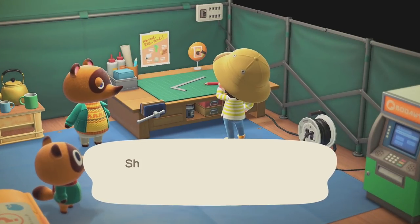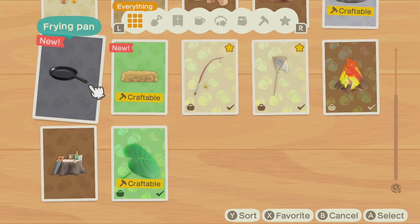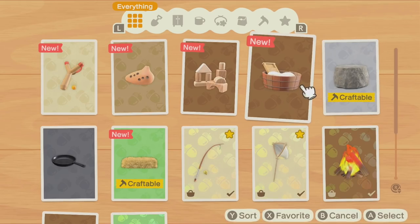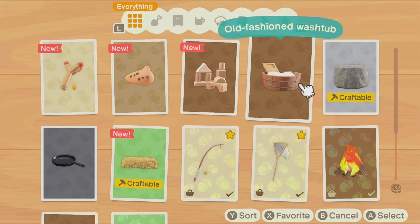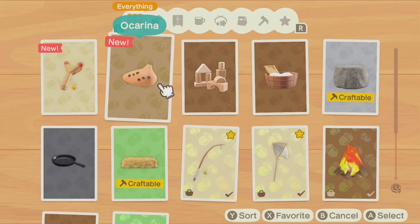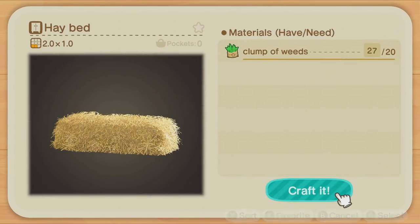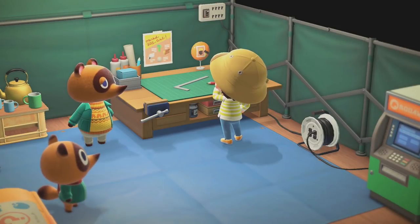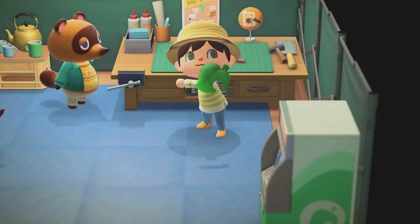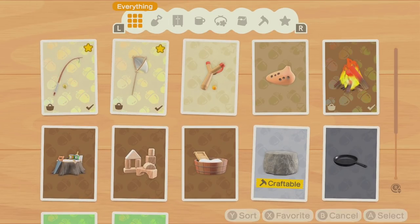Let's see what else we can craft — we just got a bunch of new recipes. We can get a hay bed, a frying pan — not the best use of iron early on, you want to save that. A stone stool we could do right now. An old-fashioned washtub for softwood — there are three types of wood to collect. We've got softwood for wooden toy blocks. An ocarina needs some clay. The slingshot needs hardwood. We might as well make this little hay bed — there we go, leaves flying all over.